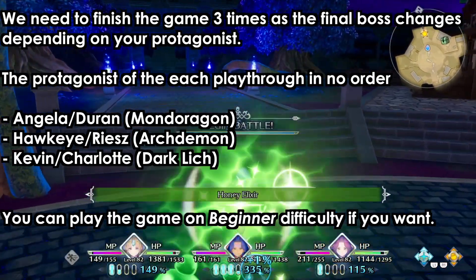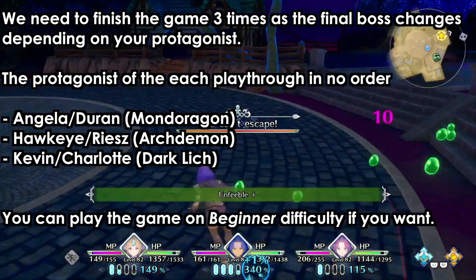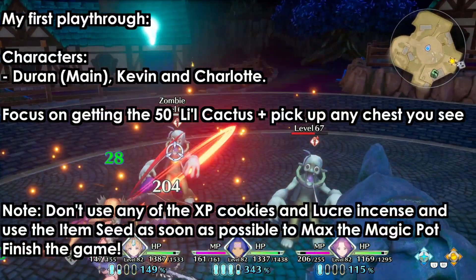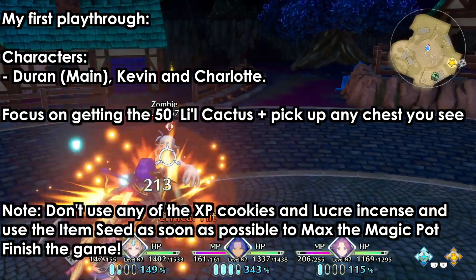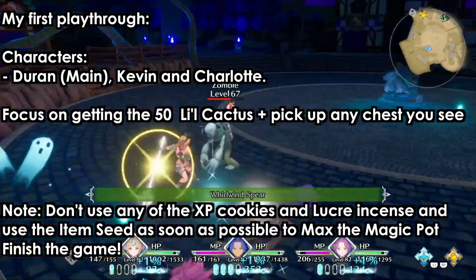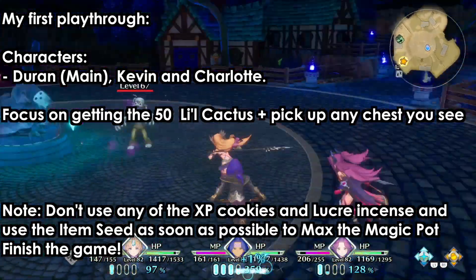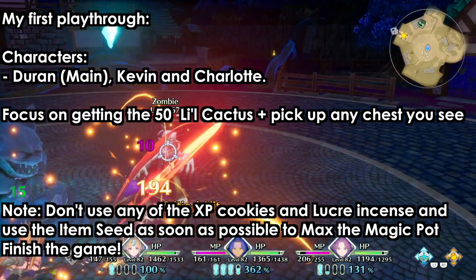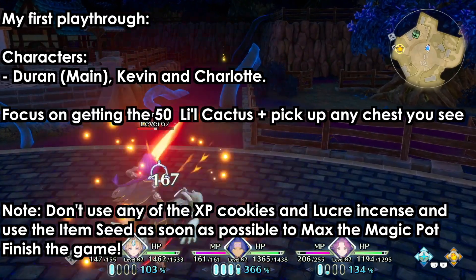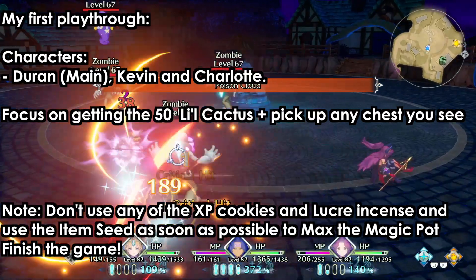Difficulty does not matter. During my first playthrough I chose Duran as my main character and had Kevin and Charlotte as secondary. In this playthrough, focus on getting the 50 little cactuses — I already made a video guide on that — and pick up any chest you see. Do not worry about collecting money or paying the 5,000 for the nitromite.